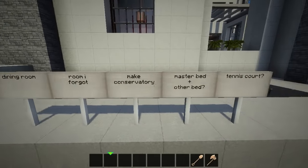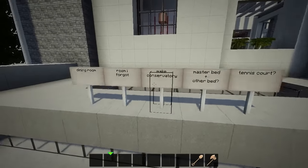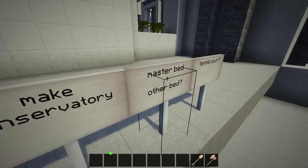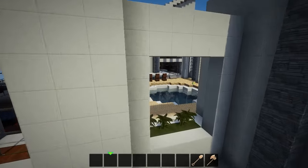Let's have a look at my little list of things we need to do on the house in today's episode and tomorrow's episode as well: the dining room, the room I forgot, a conservatory, a master bedroom, and a tennis court. So hopefully I get some of that done today.